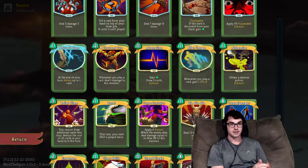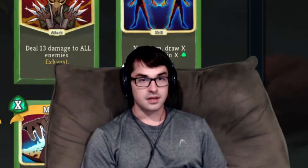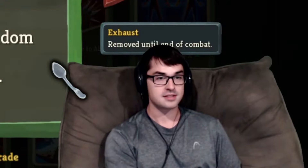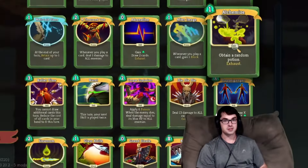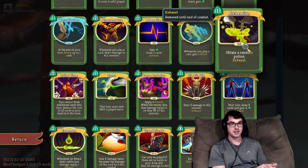Alchemize is also excellent with any kind of exhaust synergy, so if you're getting a new card from Dead Branch, it can be really good. Worth noting that the Ghost in a Jar potion is the Silent-exclusive rare potion, and can be a really big impact on whether your run wins or not. Alchemize lets you look at more potions, so it increases your odds of finding a Ghost in a Jar. The Strange Spoon relic lets you potentially keep cards that exhaust when played, which is an exceptional interaction with Alchemize. Overall, a really good one — I love Alchemize on floor zero because it lets you fill up the potion slots quickly.